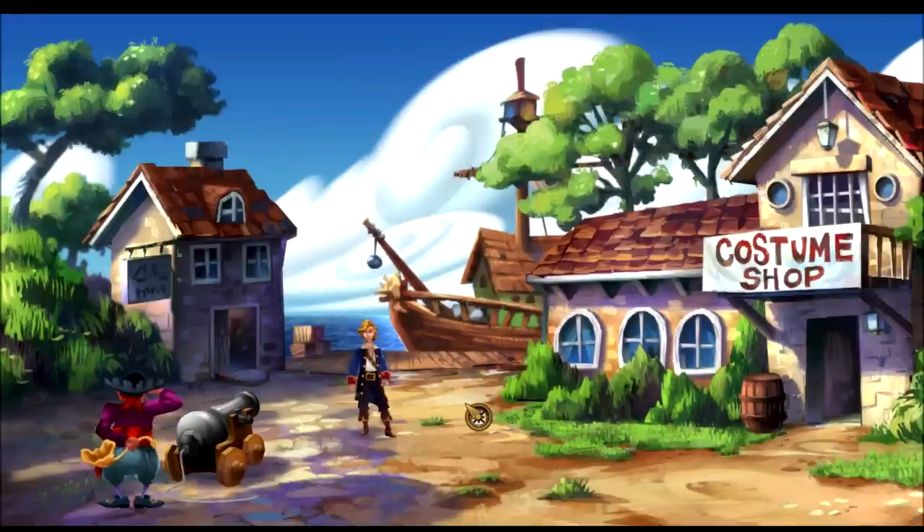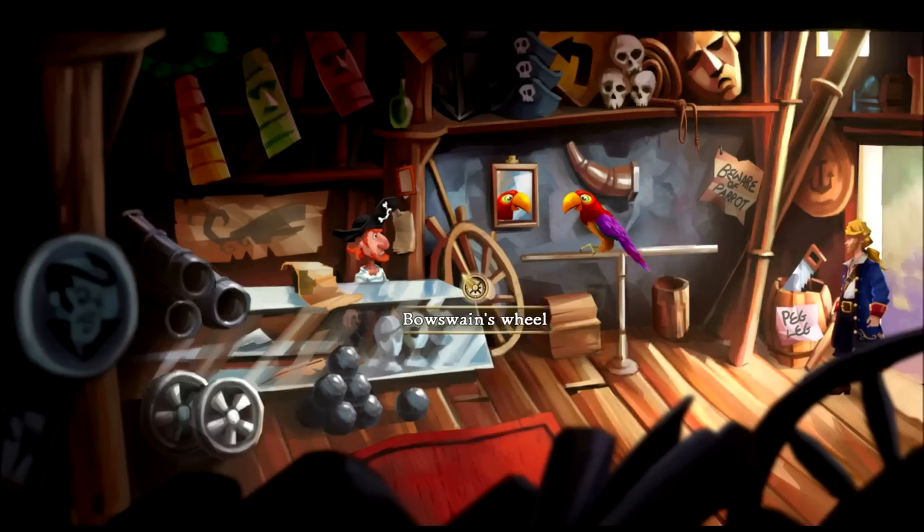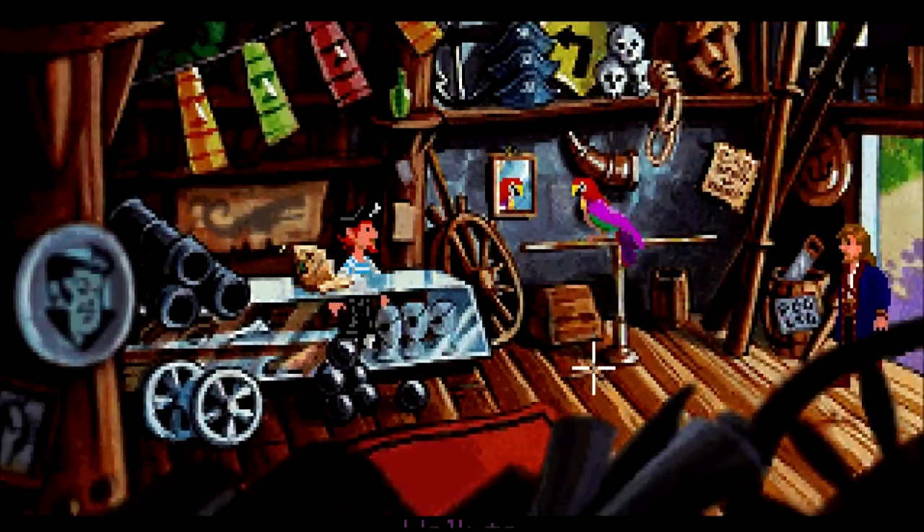Welcome back, this is Baller Scoobo with more Let's Play Monkey Island 2: LeChuck's Revenge Special Edition. I'm joined as always by the Bearded Guy. When we last left off we need to get Stan the used coffin dealer out of our way, and I was a little unsure how to do that because I had definitely skipped a step. What we need to do is head back in here.